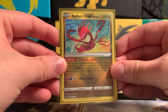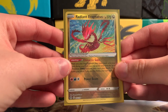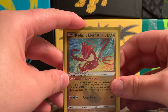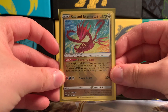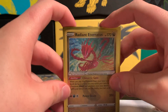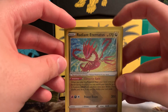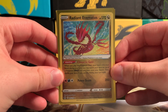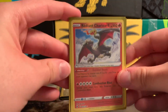Then I pulled the Radiant Eternatus. For a while I only had one physically, but I recently pulled another one. I think I pulled one on camera, talked about having two because I had one on the online, and then I found a Crown Zenith pack I hadn't opened — opened it offline and got another Radiant Eternatus. So I now have two physically and one online, three in total.